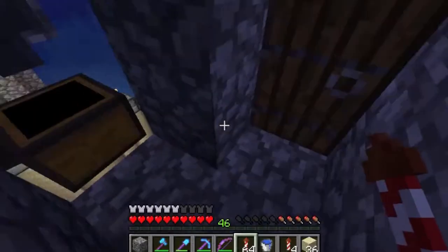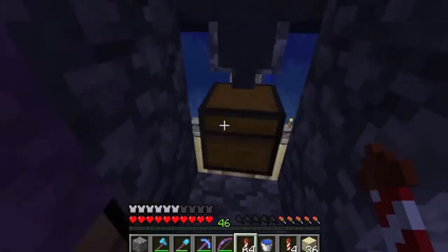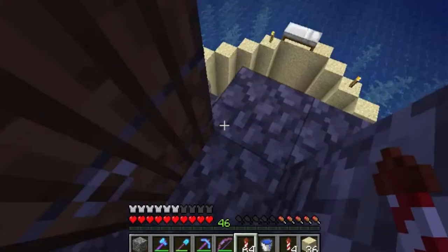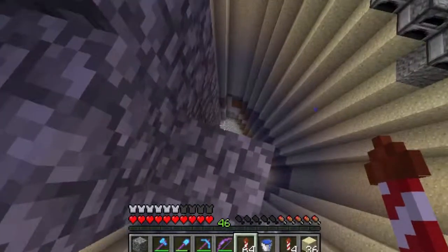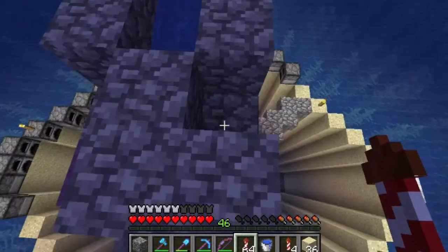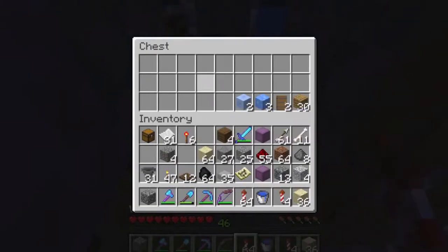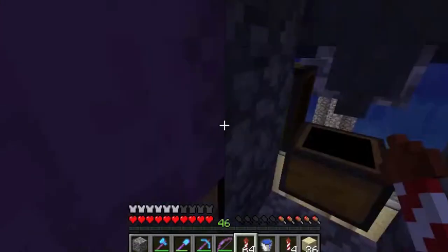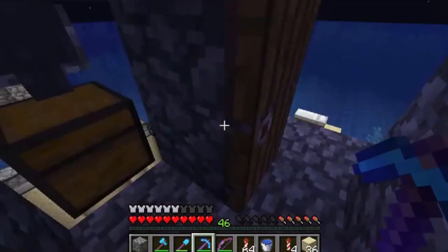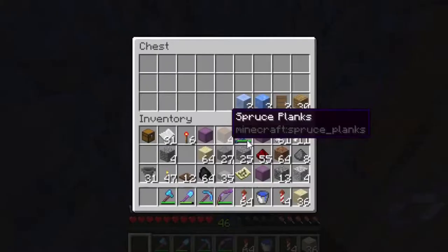After die kick lit up every single cave, we had like two and a half stacks of gunpowder in about 10-20 minutes of just sitting around doing nothing. I made it all into TNT and gave it to die kick because he helped us a lot and he needs to blow up his base to make it look nice — it's like a big hole.